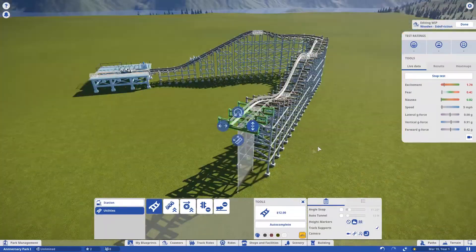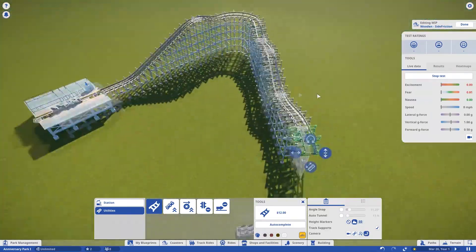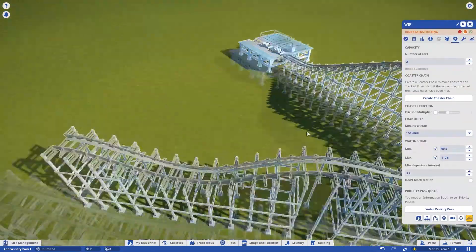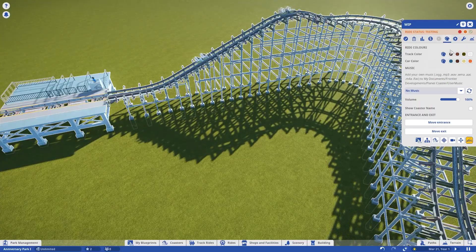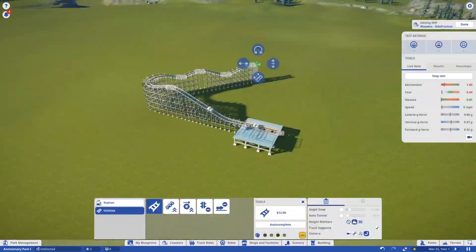You might as well just run a junior coaster, or an RMC, or a GCI, or any type of roller coaster that isn't a side-friction anymore, basically — because they're all newer, more updated, more modern, less clunky. You get the idea.